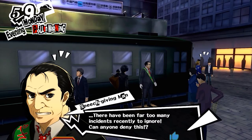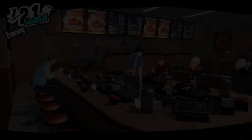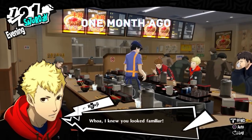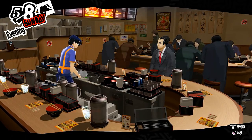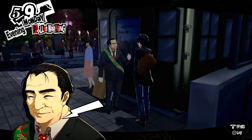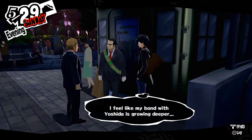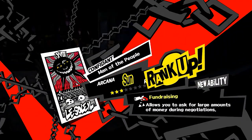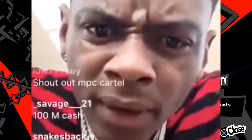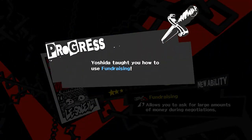Yoshida opens up on May 6th, the day before Mementos opens up and the day you're allowed to explore at night. To start it, you need to talk to him, then get a job — specifically at the beef bowl shop — and work there for a couple of days so that he notices you. Then speak to him again and you'll start it. He ranks up every time you hang out, so don't worry since you only need him at rank 3. Once you reach rank 3, you should have Fundraising, which lets you ask for a lot of money during negotiations, along with Diplomacy, which lets you ask for more until the enemy gets sick of it. This is good early in the game when you either don't have Instant Kill or can't use it consistently.